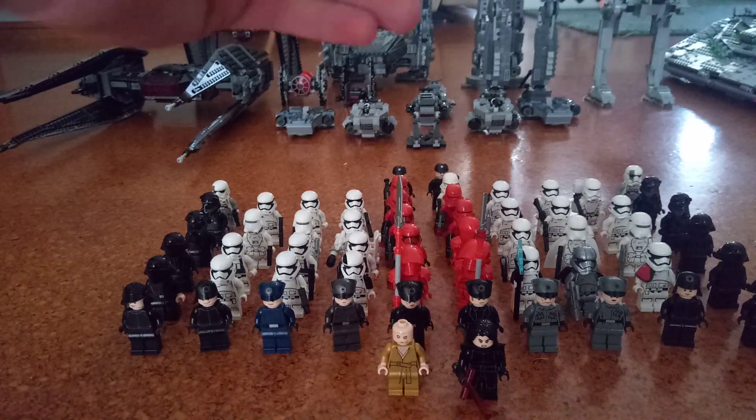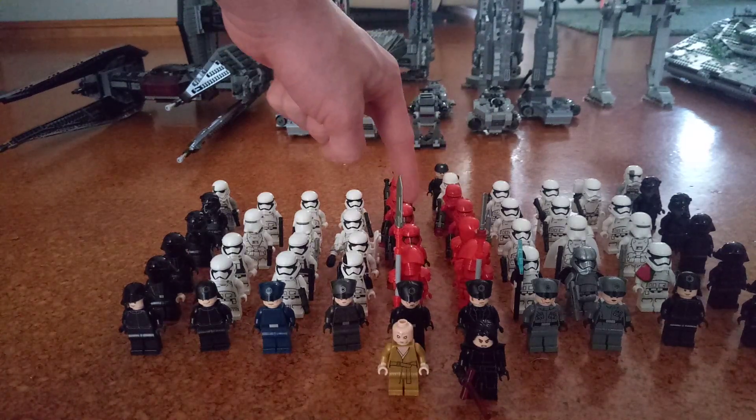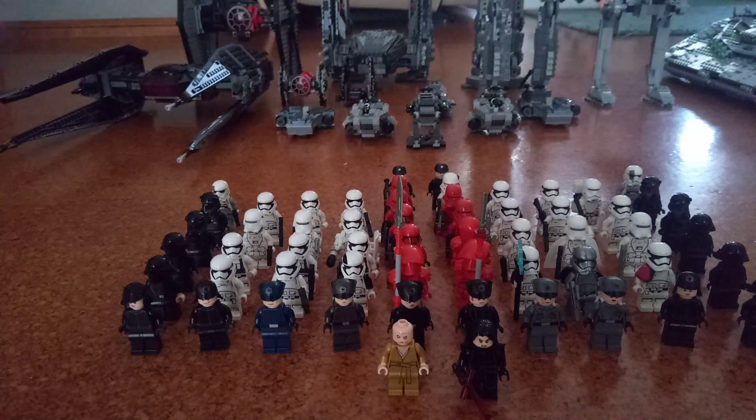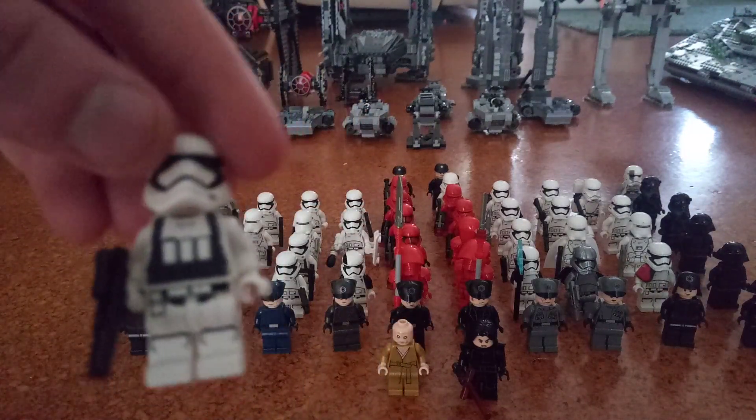Going back a bit, in the middle there is the last Praetorian Guard. Beside him is one of the Sith Troopers. I know that they're from the Final Order, but they're pretty much the same thing — just in red and a bit more deadly. Next to the Sith Trooper, there are three heavy assault Storm Troopers. You can tell who they are by the sort of black vest print.